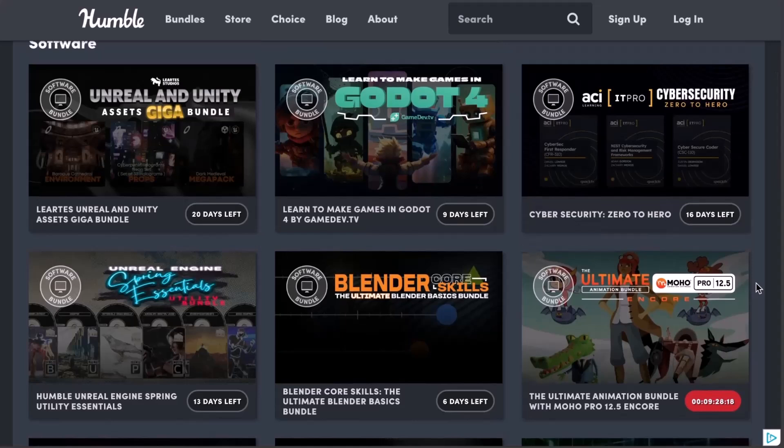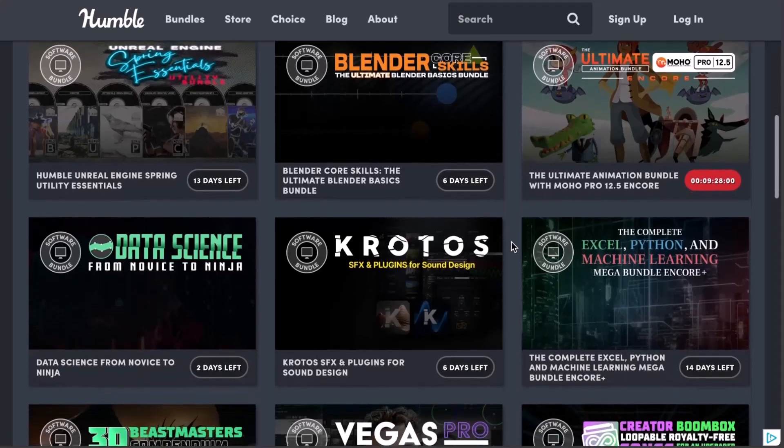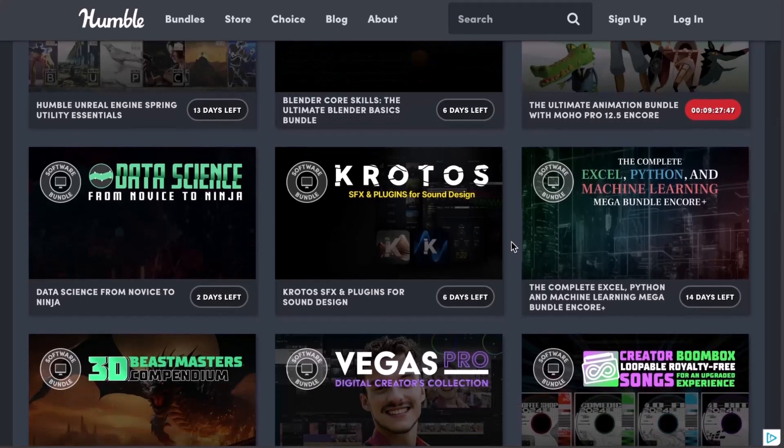For those who are also thinking about getting started with Godot, we did mention that the Learn How to Make Games in Godot V4 is currently available as well, and this is also a full steal as it simply covers all of the necessary topics you'll need if you'd like to get started creating with Godot, which is an open source game engine. More so, for those who are also into sound design and would like to start creating interesting sounds alongside sound effects, the Krotos Bundle is also another impressive bundle.